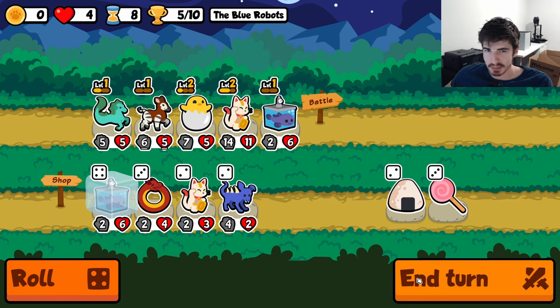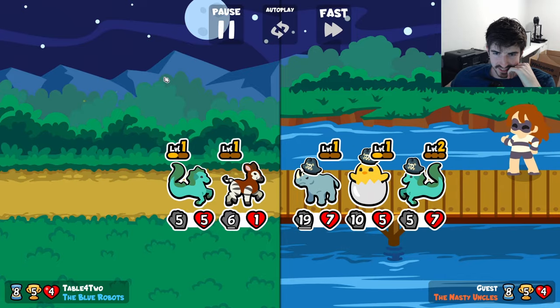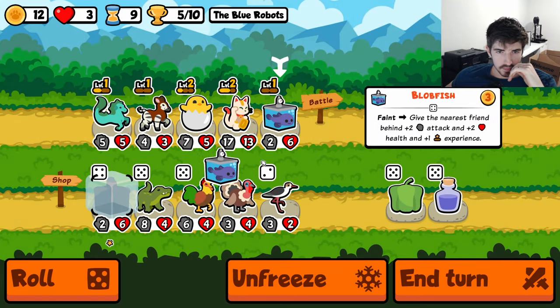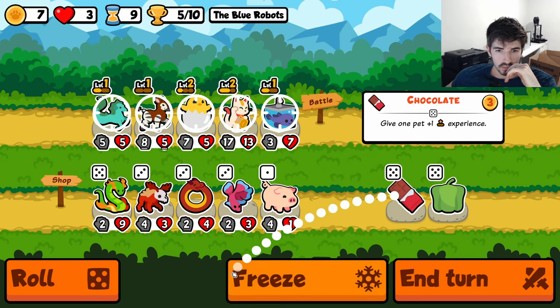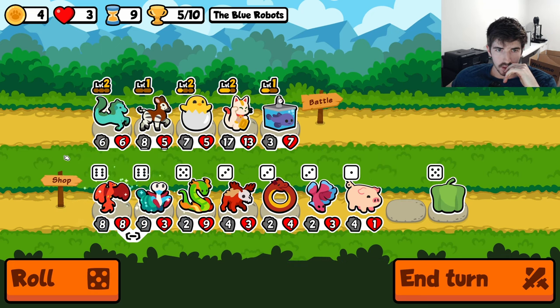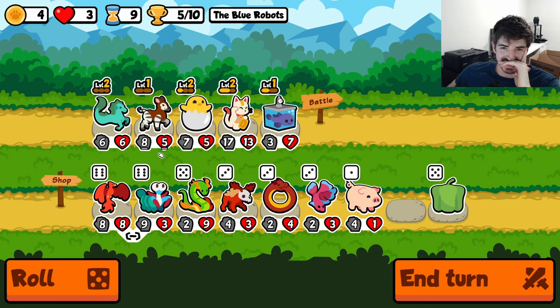Do you like two lucky cat blobfish combos? No. The scaling isn't there. We need the hatching chick. We need the okapi for permanent scaling. The rhino gets us. Maybe we go here. Maybe it's not a no-copy angle right now. I know it's really good with the hippocampus. I want to go phoenix — that's my problem.